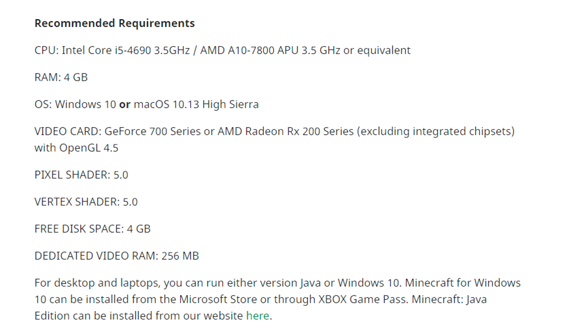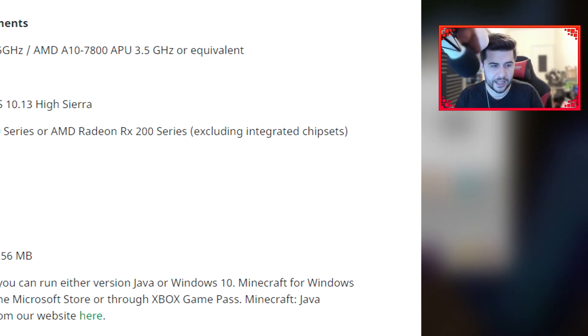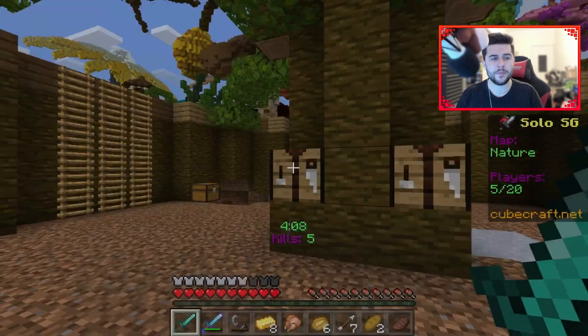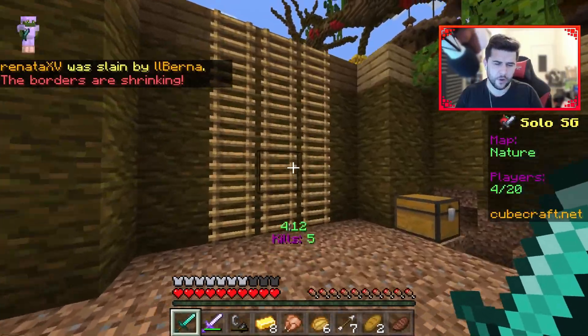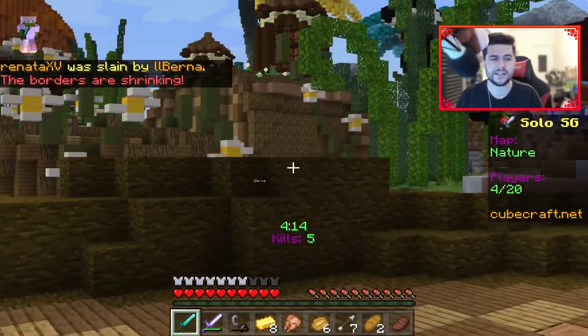It says at the bottom that for desktops and laptops you can run either version — Java or Windows 10. Minecraft for Windows 10 can be installed from the Microsoft Store or through Xbox Game Pass, and Minecraft Java Edition can be installed from their website. In terms of pixel shaders, the minimum and recommended requirements are exactly the same.